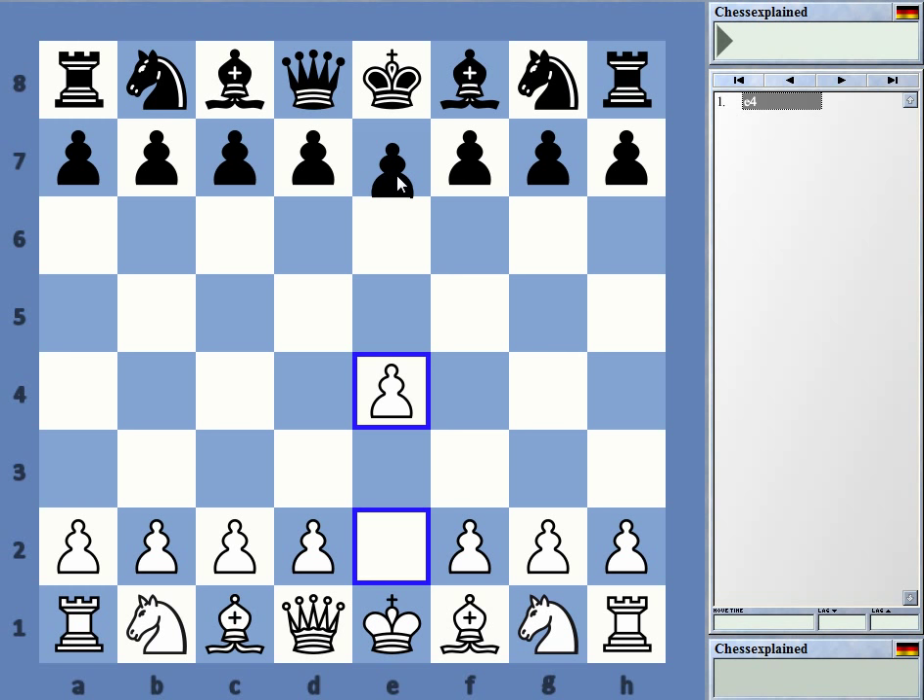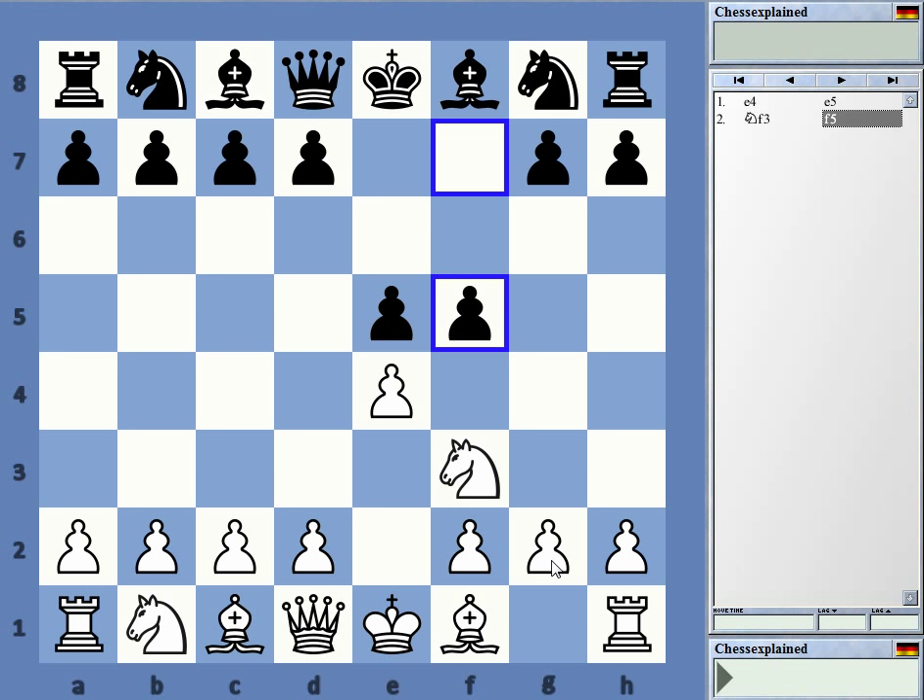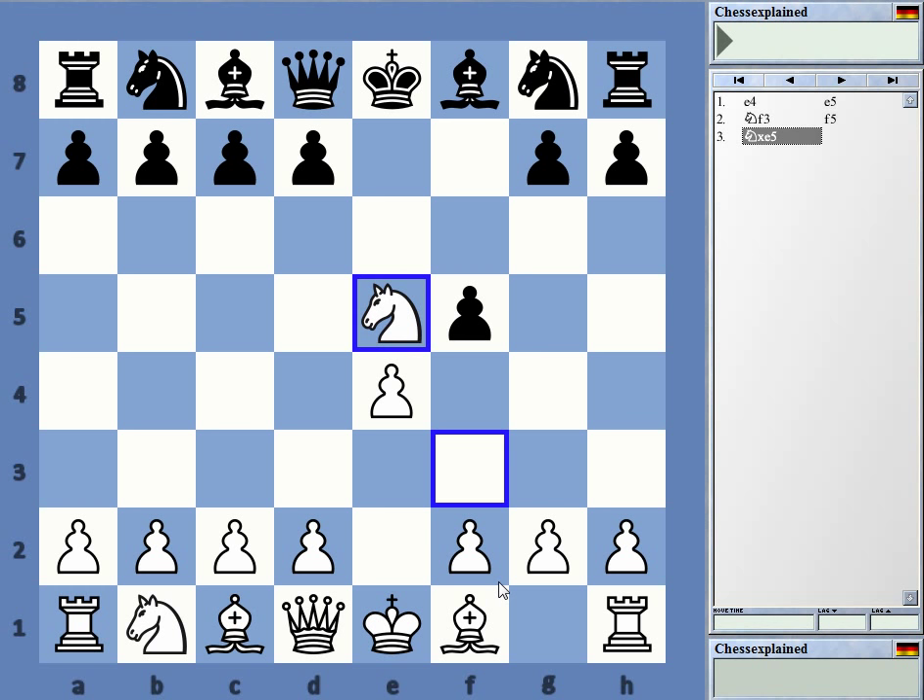So let's get going. The Latvian: it's e4, e5, Knight f3, f5. Not the most logical move ever. Black gives away pawns and weakens his king in the process — it's like a King's Gambit tempo down. And the King's Gambit is not that brilliant in the first place. The important thing is to really know one line against it, and I think the best line is Knight takes e5.